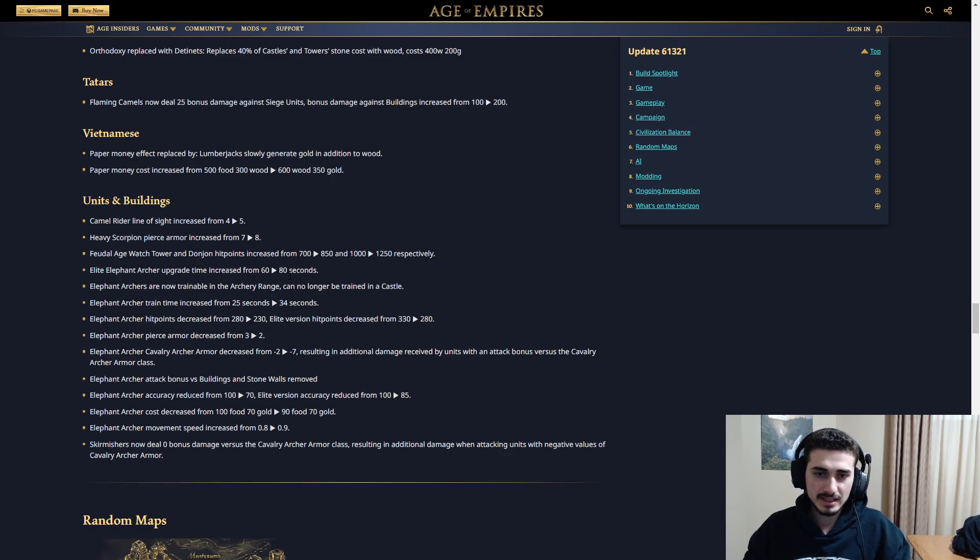Elite Elephant Archer upgrade time increased from 60 to 80 seconds. Atlatl Archers are now shown in the archery range and can no longer be trained in a castle. Atlatl Archer train time increased from 25 to 34 seconds, hit points decreased from 280 to 230 (elite from 330 to 280), pierce armor decreased from 3 to 2, cavalry archer armor decreased from negative 2 to negative 7, attack bonus versus buildings and stone walls removed, accuracy reduced from 100 to 70 (elite 100 to 85), cost reduced from 100 food 70 gold to 90 food 70 gold, and movement speed increased slightly. They're making it an archery range unit fitting a regional role for the new Indian civs. I don't think it's going to be a go-to option, but we'll see.